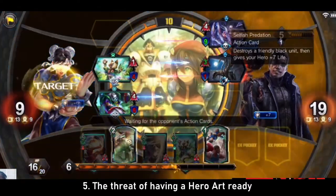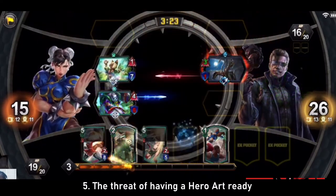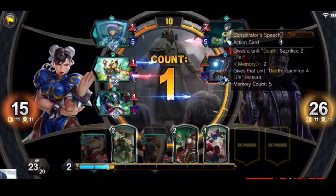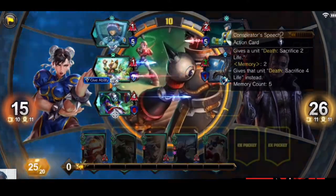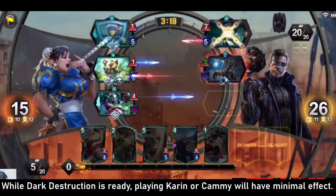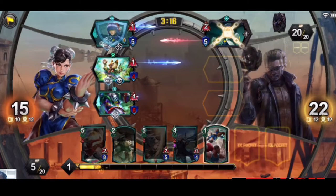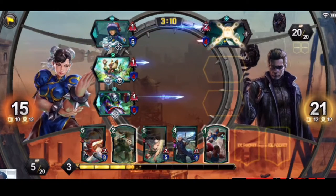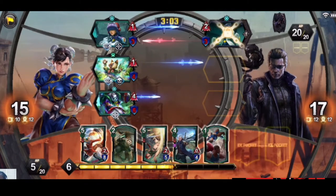Wesker's Dark Destruction, Akuma's Raging Demon, Ryu's Shinkou Hadouken — if you've played against any of these Hero Arts, you probably know how threatening they are. All of your heavy units will seem like bad ideas when they have this Hero Art ready. While there is a cooldown on Hero Art usage, getting your opponent to use their Removal Art as soon as they hit 20 or 23 AP can give you more opportunity to attack before it's up again. Conversely, patient Dark Destruction and Raging Demon players can simply hold their Hero Art, especially if they can deal with the threat without it. If you can threaten the player into using a Hero Art on a cheaper unit, you can be free from its intimidating presence.